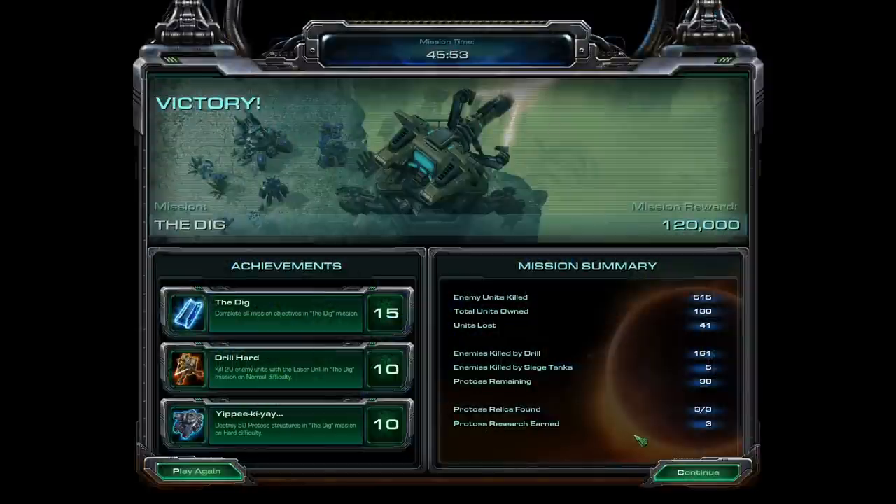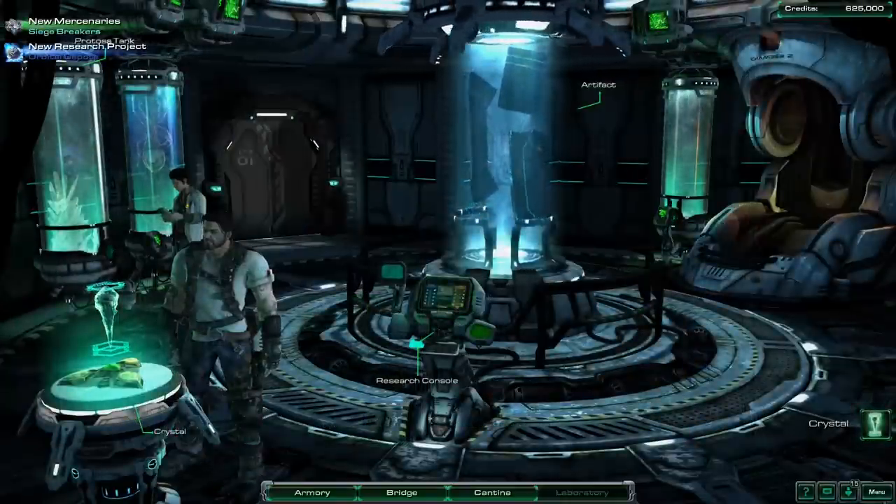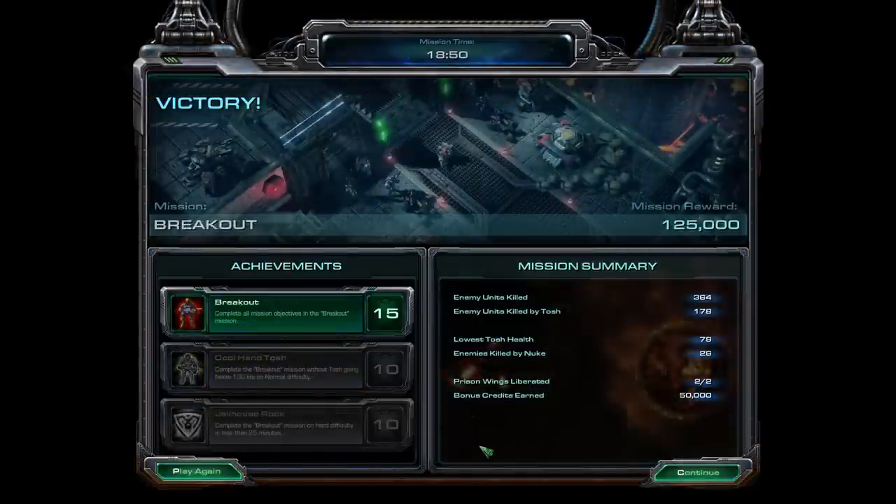Once that was done I gained access to the Ceratul missions. The Great Train Robbery was sadly impossible to win with my setup, so Whispers of Doom was the only way to progress — it's a no-build mission though, resulting in a free win. I also completed Breakout, but this wasn't required.